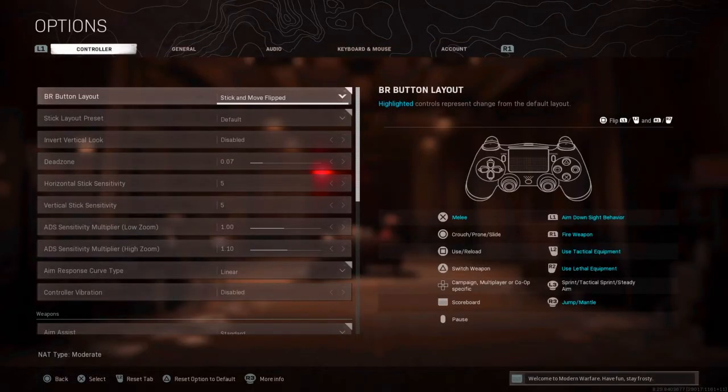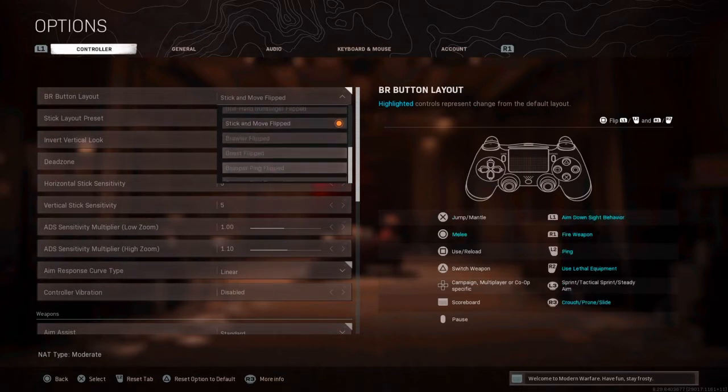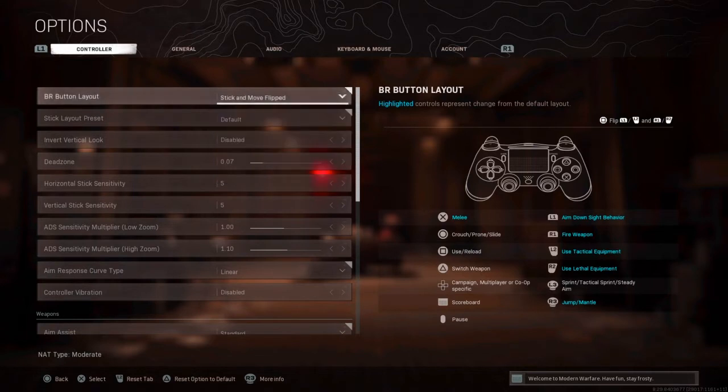First and foremost, we have the button layout. I use 'Stick and Move.' A lot of people like tactical flips but personally I don't like tactical that much. On Xbox, you can flip it so that aim down sights and shoot the weapon use your bumpers to shoot and aim instead of your triggers. In my opinion this is better.